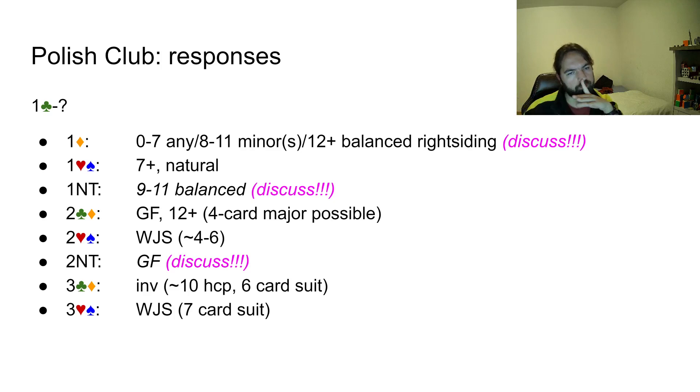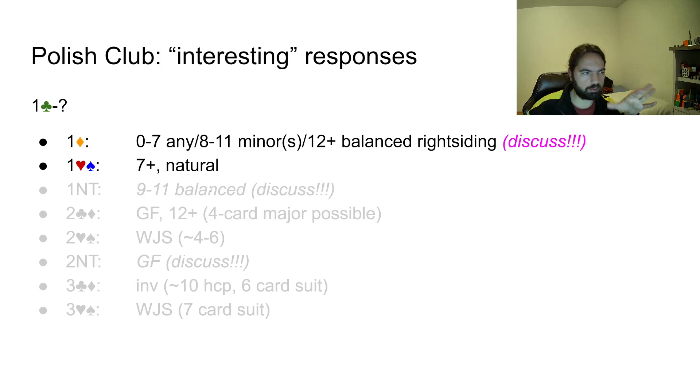Three Clubs or Three Diamonds is invitational, about 10 points with a six-card suit. Three Hearts or Three Spades is a weak jump shift with a seven-card suit, so even a weak no trump can think of raising if you're in a seven-three or seven-four fit. The only two truly interesting responses are One Diamond and One Heart or One Spade. One Diamond can also have some kind of balanced sign-off hand that really doesn't want to bid no trump.